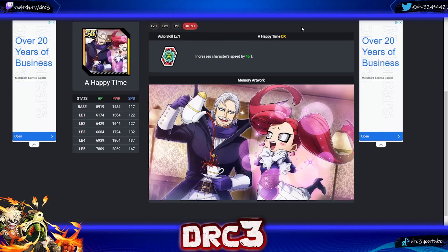The next memory is called 'A Happy Time,' featuring La Brava and Gentle Criminal. This one is short and sweet — it increases character speed by 45%, which is a very high percentage of speed, especially for an SR memory. UR memories with 50% speed need to be fully DXed to hit that number, whereas DXing this SR memory is much easier to achieve. This one is highly recommended, especially if you are a free-to-play or newer player, because it will really help your PvP team.